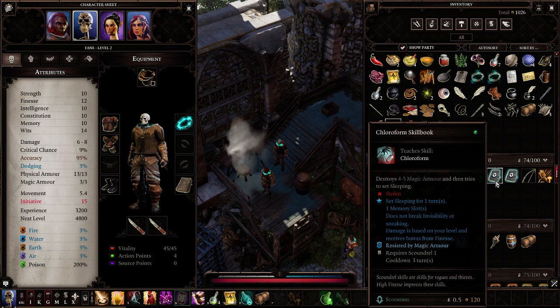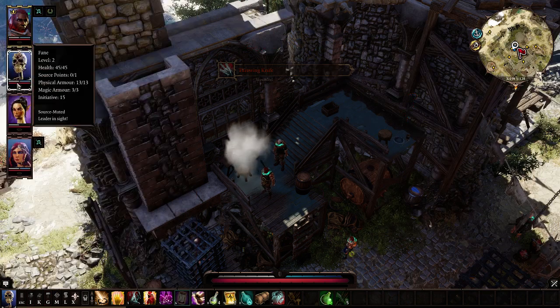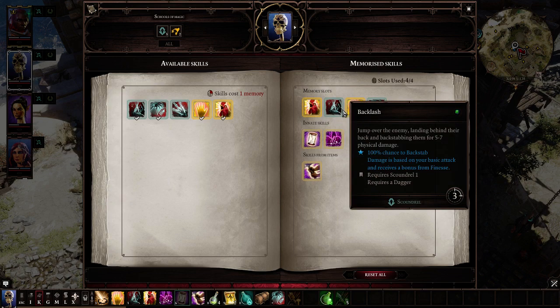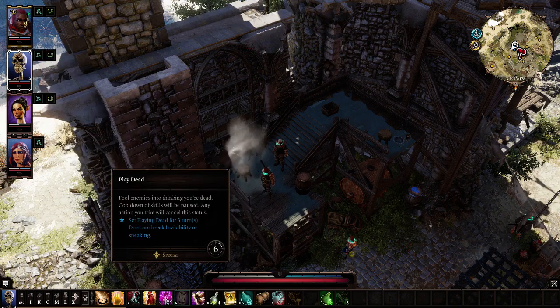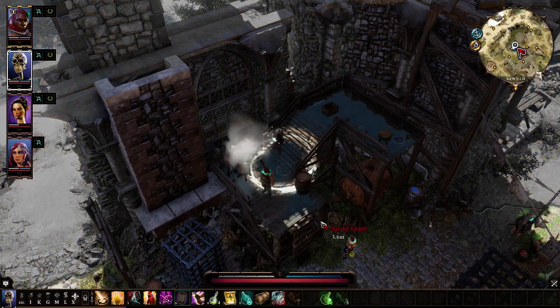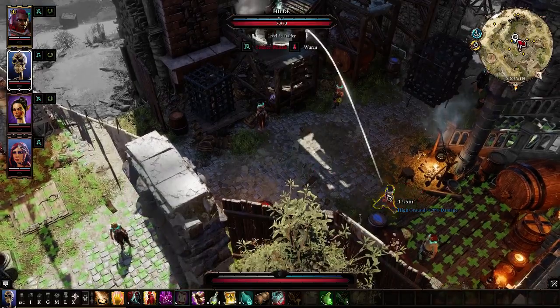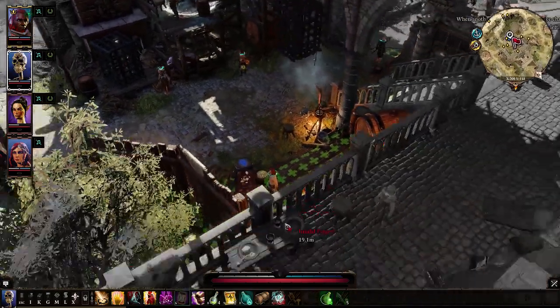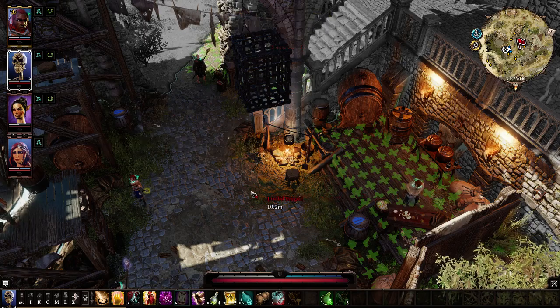I can learn Fane's new skills now. Looking at his skill book: chicken claw, backlash, chameleon cloak, and chloroform. Chloroform destroys 9 to 10 magic armor and tries to set sleeping for one turn. I could throw it at somebody from really far away and put them to sleep — that's actually kind of awesome, especially if I'm stealthed.